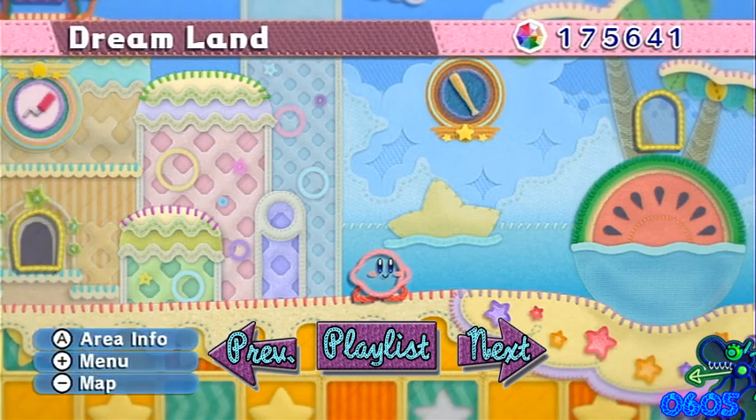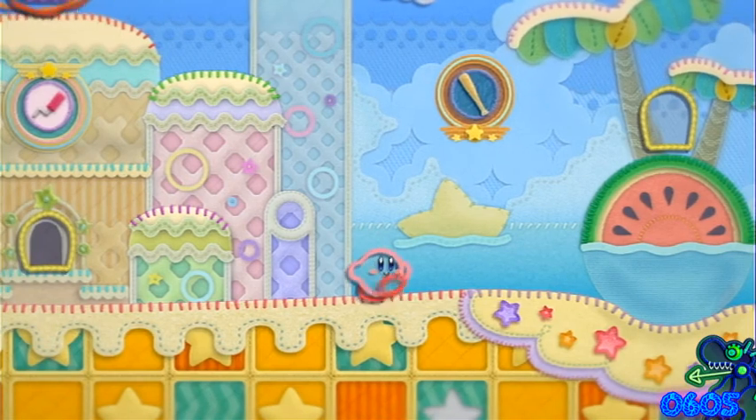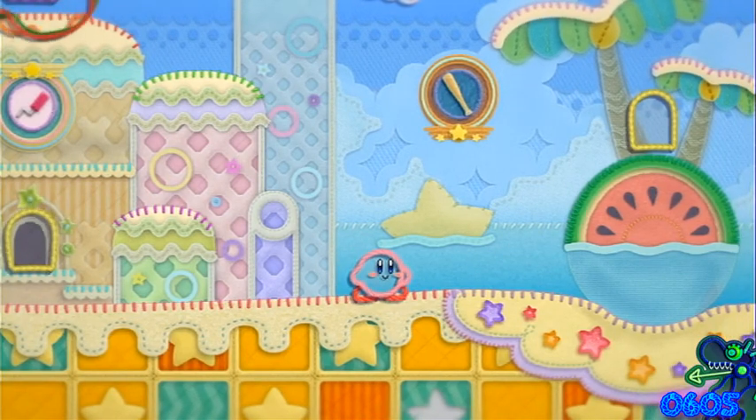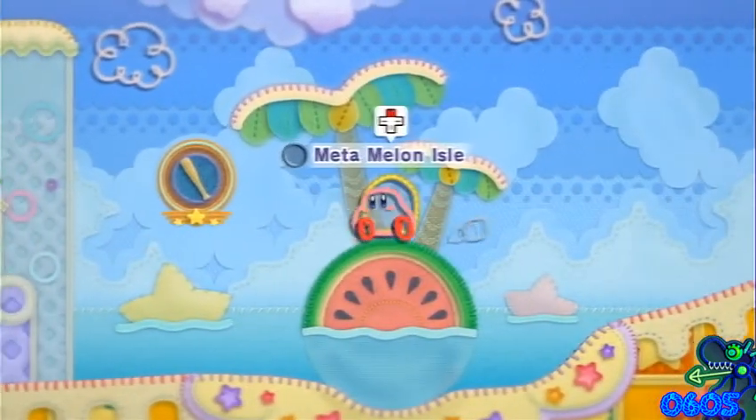Hey everybody, do you know what time it is? It is time for some more — let's play Kirby's Epic Yarn! In the last part, we took out Yin Yarn and beat the final boss. And in this part, we are going to do the last two secret missions of Dreamland and pretty much the last two platforming levels of the entire game.